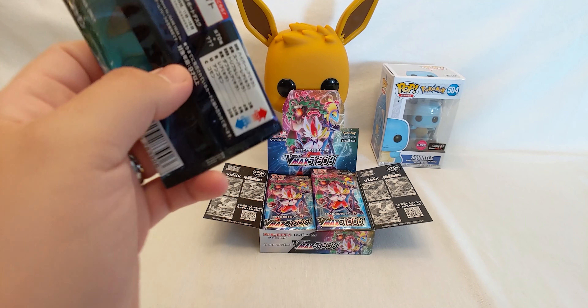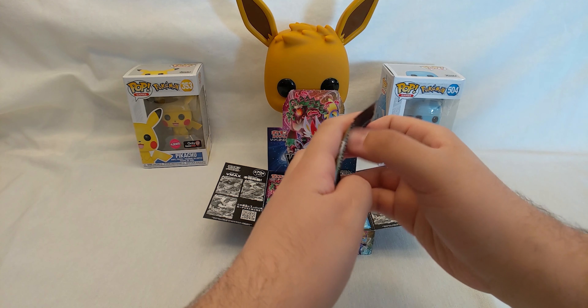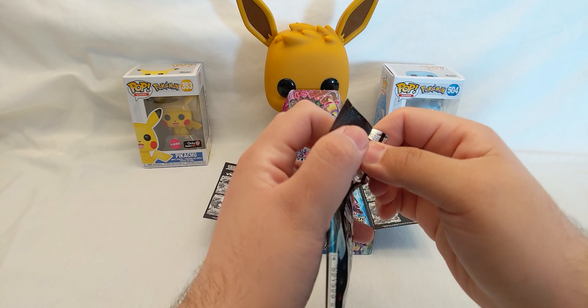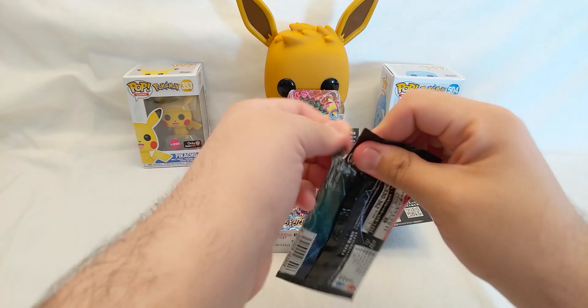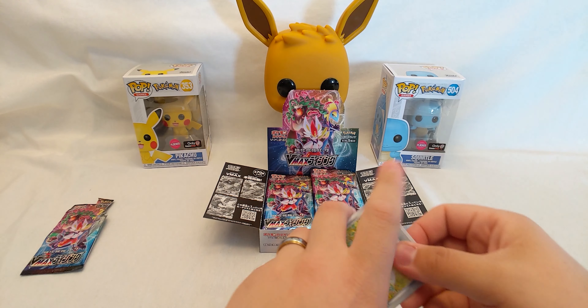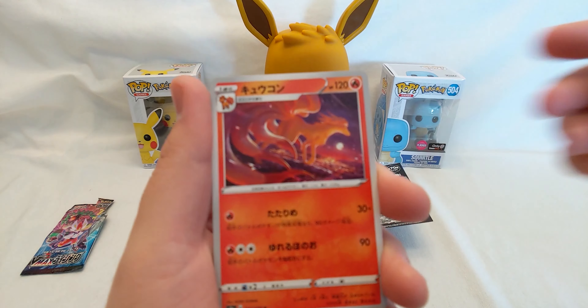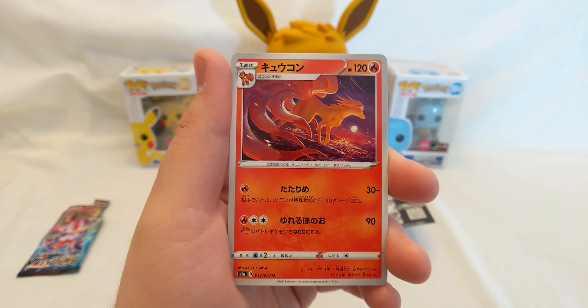I'll be opening up all of these packs right now. I'll try to open by hand; if I can't I'll get the scissors. I do have a cheat sheet for myself because I truly suck at the names. Gosh they make these so difficult to open. Alright, one from the back — we got a Ninetales! Come on, focus. That's actually really nice artwork.